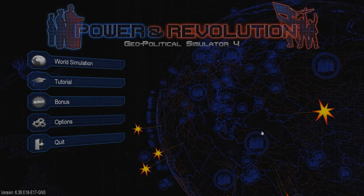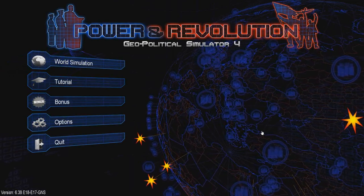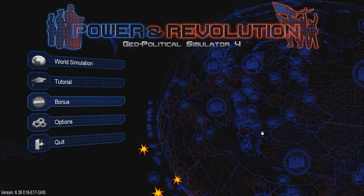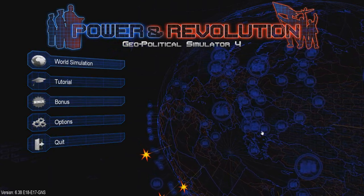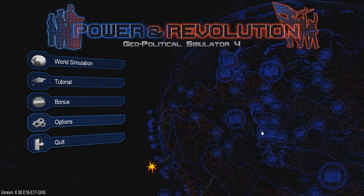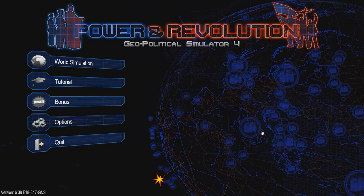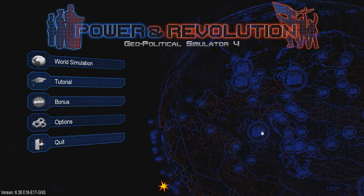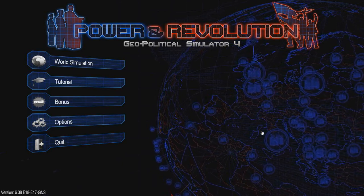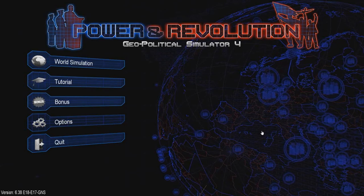What is going on guys, Politics Gaming here, and today I am going to be doing a new tutorial for Power and Revolution Geopolitical Simulator 4. Today we are going to be doing a tutorial for cyber security. We are going to be looking into ICTs, how to protect your national infrastructure, and way more on the new features of the 2018 edition. This is only exclusive to the 2018 edition of Power and Revolution. Without further ado, we're going to go ahead and get into it.